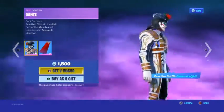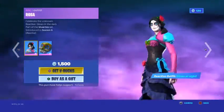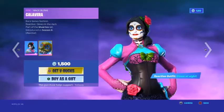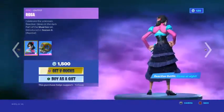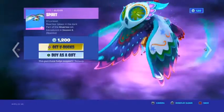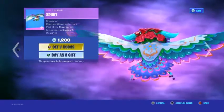Dante is back with the Spirit Cape style — it glows at night and is reactive. We also have the Rosa skin with the Calavera style, which also glows at night, and a Spirit Glider that looks really cool.